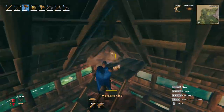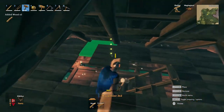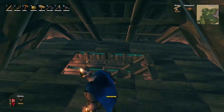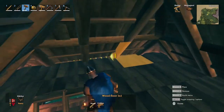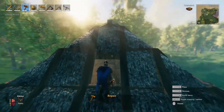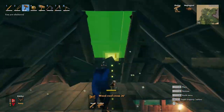From there build the attic floor but leave the space for the stairs passage. You can still add small floors on the edge without blocking the entrance. Next, destroy the central roof and its top support in order to be able to get outside. From there you can finally add the cross for the central roof ridge.